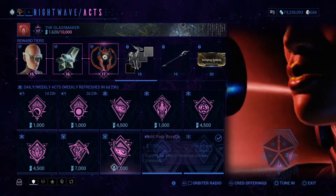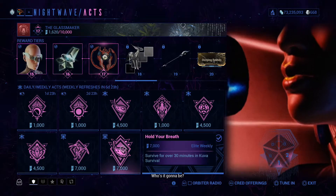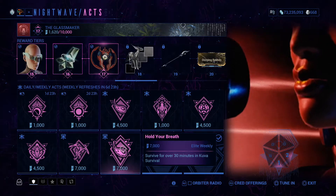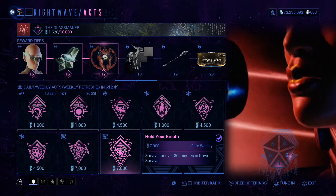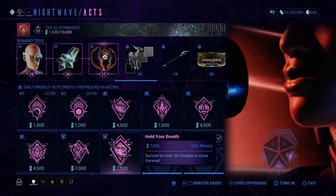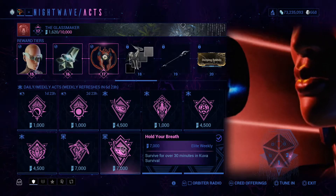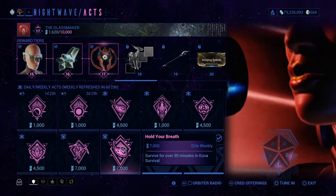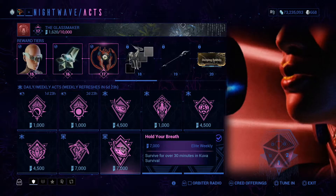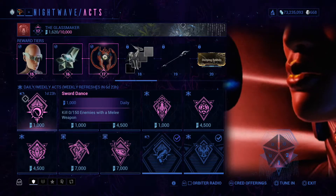And now the last one: survive for over 30 minutes in a Kuva survival. Just go to the Kuva Fortress, do a mission for 30 minutes, survive the Kuva Fortress, and that's how you do it. That is everything for the week.